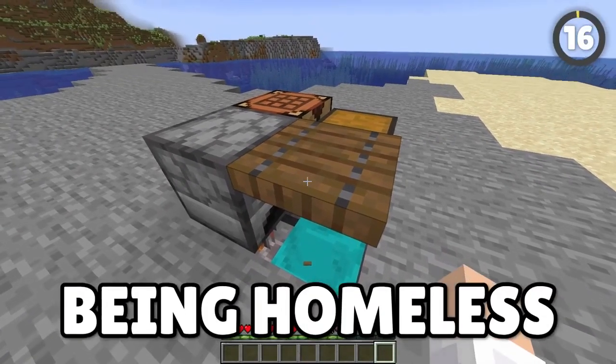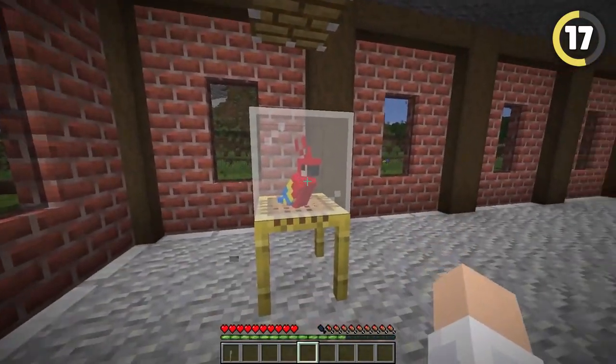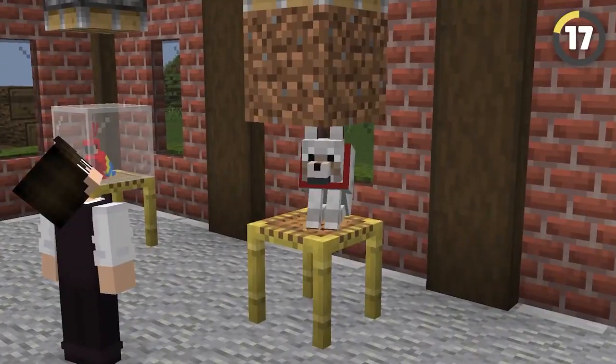You can make a perfect little cage for parrots by pushing a piece of stained glass on top of them. For dogs, try a solid block instead.